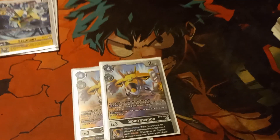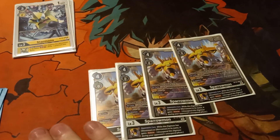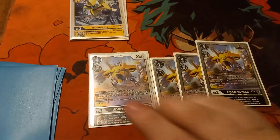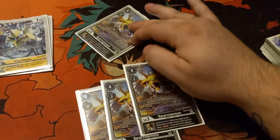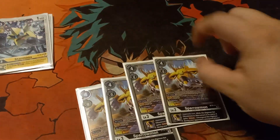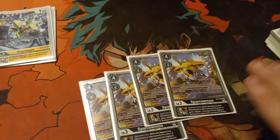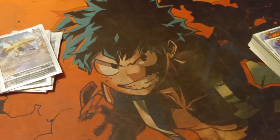Next, Sparrowmon — we run Starmon of course because it's a piece. Digivolves here; you'd rather Digivolve Sparrowmon turn one because it's a 5k and it's less likely to die, just hitting 5k every turn. If it dies you save it. Plus it gives your guys Reboot, which is so good. Reboot really makes this deck run — you put pressure, put blockers on field with Rush, swing, reboot on your opponent's turn.